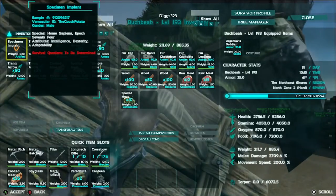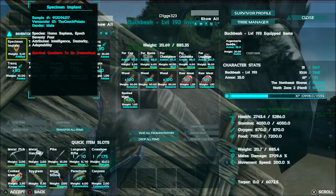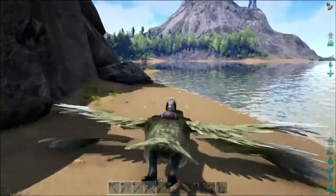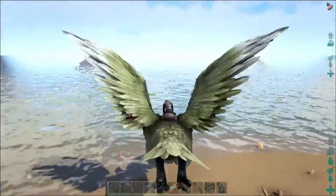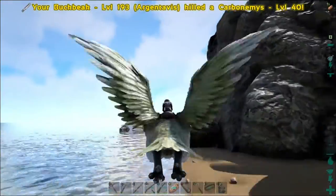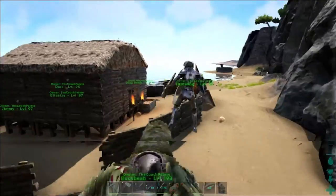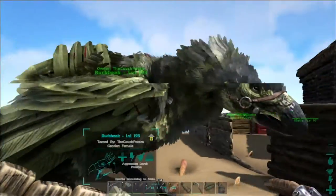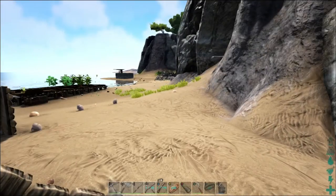All of my dinosaurs had their health bumped up by a massive amount. Buck Beak now has 5,200 health, 3,700 melee damage, 200 movement speed — she could one-shot a T-Rex instantly. It's sad, and this takes the fun out of vanilla gameplay because it takes away the challenge. The vanilla was supposed to be the challenging type.